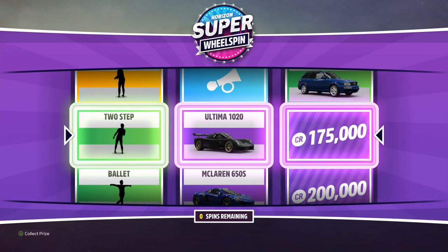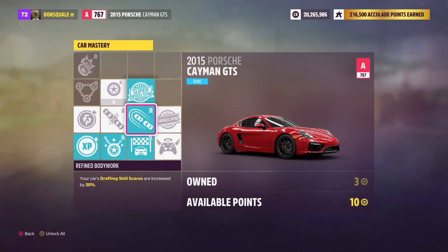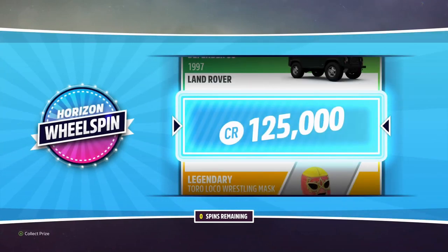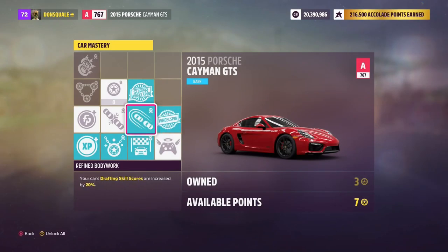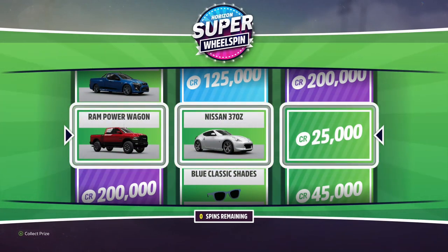We've got 175,000 credits and the Ultima 1020, which we can sell for additional money. You can also use another three points to get a regular wheel spin — and on that one I got 125,000 credits from Forza Horizon Banks. So with the 80,000 credit purchase of this car, we've made quite a bit of money. Sometimes you don't always get the big prizes — we got about 80,000 worth of cars plus credits there.